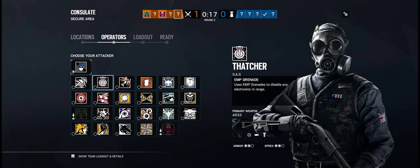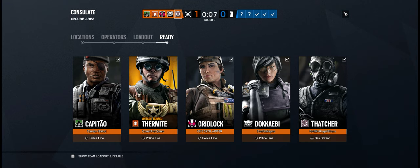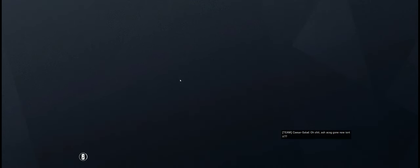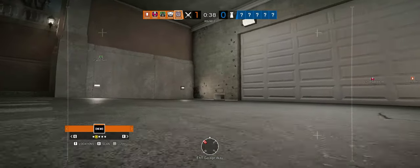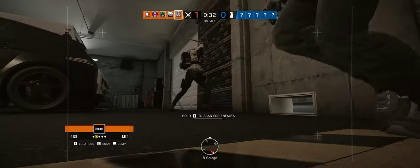Oh, nice — we won that. I narrowed it down to five operators that I want to get. Today I bought Edla and Dokkaebi, and I'm loving them. The next five I want to get is Nomad, Maverick, Legion, and Sophia. Tomorrow when I wake up, I'm going to put a random number generator in, list them one through five, and roll the dice.